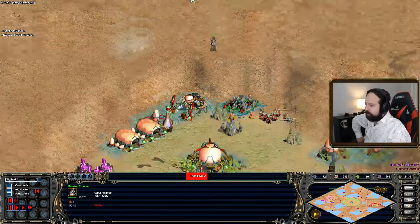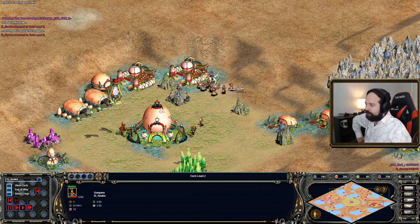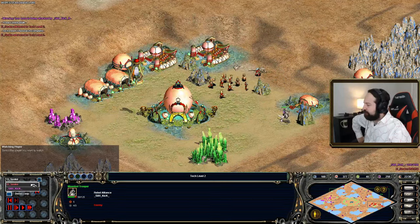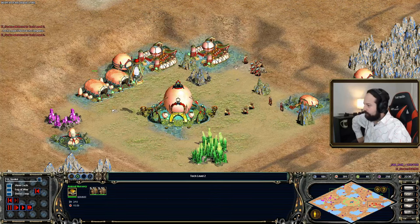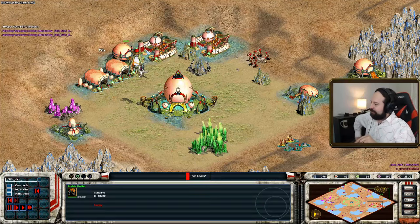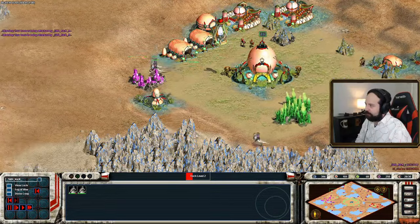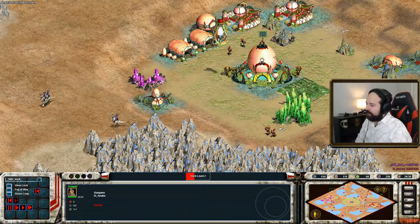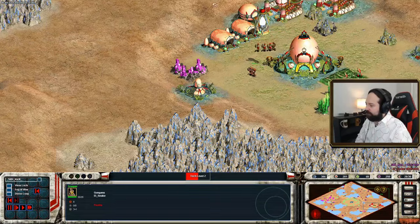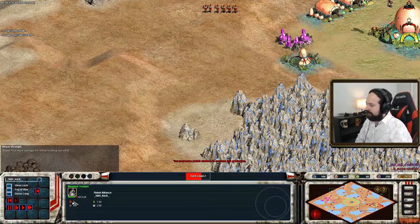Notice the Mounted Trooper — think of them kind of like Scout Cavalry. They're not as good as the regular infantry, but they're obviously faster and have a lot of HP. Sith Kick is the first one to tech level two, or actually both are at level two. Snake is in level two and Sith Kick is on his way. He's trying to find some damage but getting scared off by the Troopers, who have less HP — 125 to only 35 — but more damage and I think more range too.